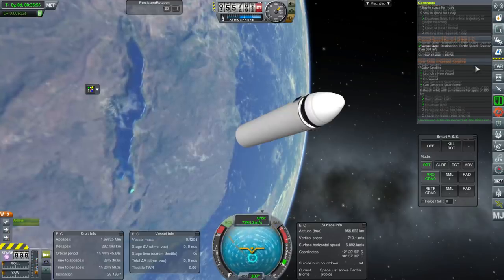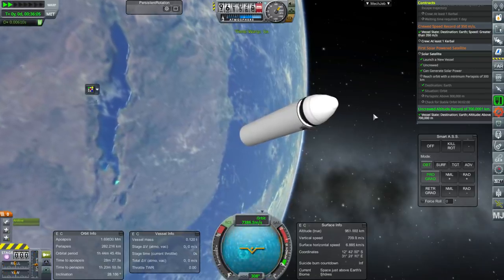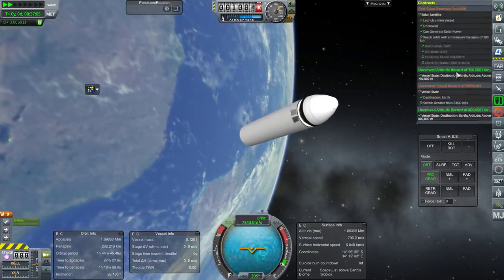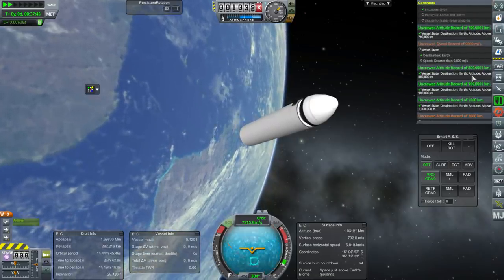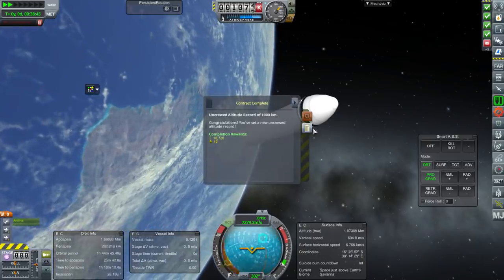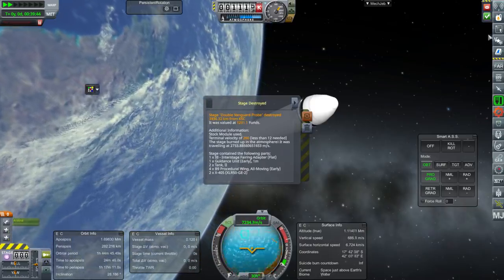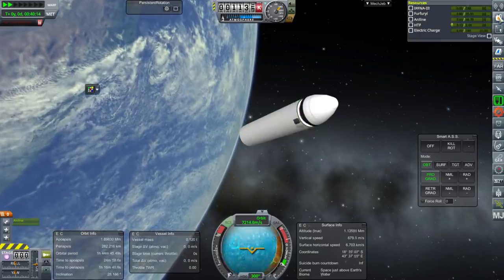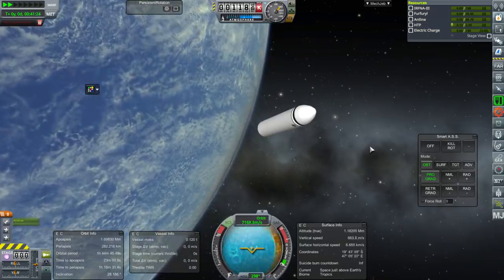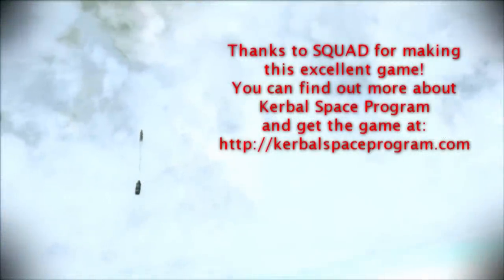We've had some good orbital flights — we just have to nail what we're trying to do. We've got an uncrewed altitude record. Can we get another? They're like every 100 kilometers: 800, 900,000. We're not going to pass 2,000 though, so we've got all the sweet ones. So we've got some funds back. I think this will do it for me for this episode and we will continue on next time. So thank you for watching. If you enjoyed this video, please press like, and if you have any comments or suggestions, leave them in the comment section below. See you next time.